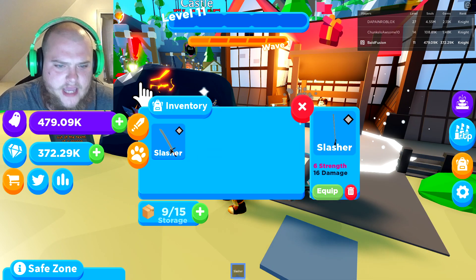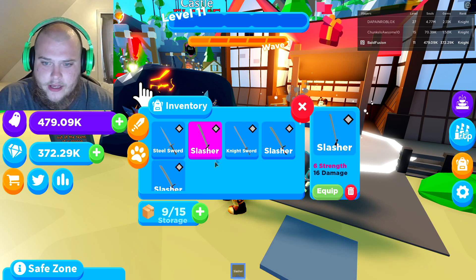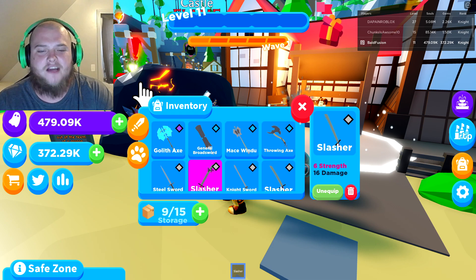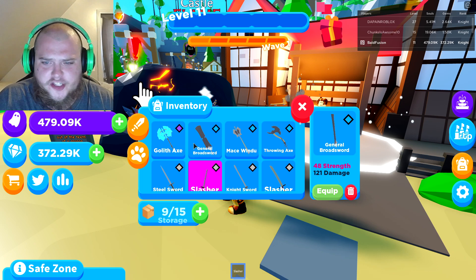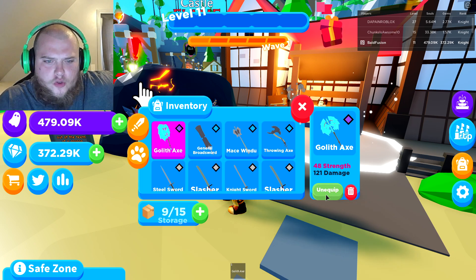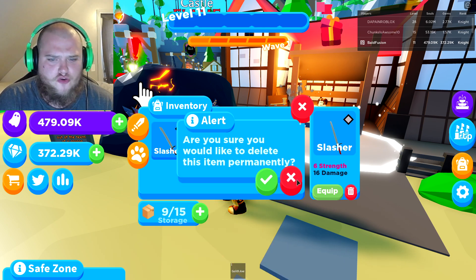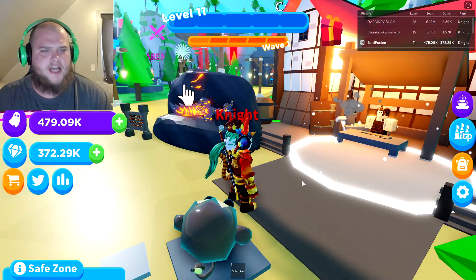Let me look through my stuff here. Oh, we have a storage limit - okay, that's good to know, I didn't know that. Slasher - why are these slashers different colors? Oh, it's because of the one I'm equipped, duh. It looks like our best stuff are these two, they're both exactly the same. But I think this one looks cooler, so we're gonna go ahead and equip this one. Can you sell this stuff or do you just have to destroy it? I'm gonna wait and see.